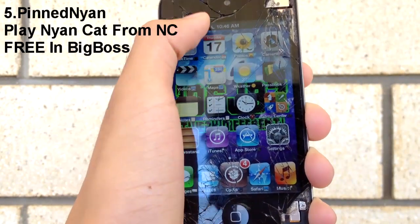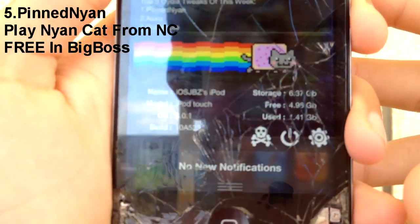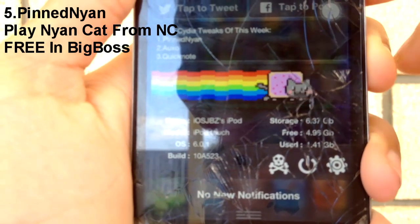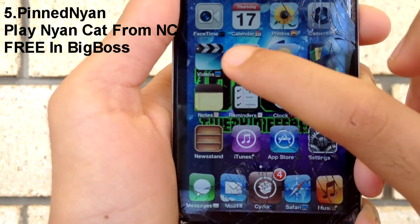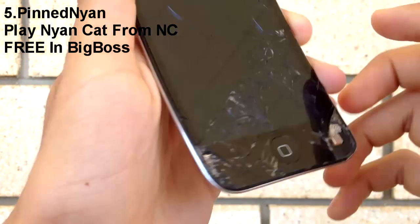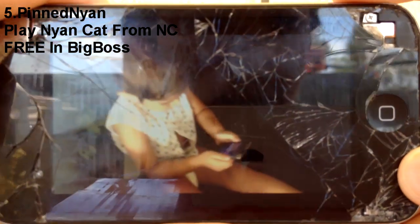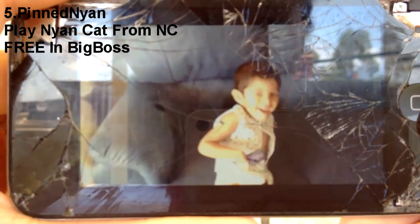On number 5 we have Pinnain, which is a widget for your notification center — it's a Nyan Cat added to your NC. All you have to do to play it is just tap on it and it'll start playing; tap it again to stop. I let the little kids review it, and here's a video of that — even this two-year-old kid can play it and he likes it.